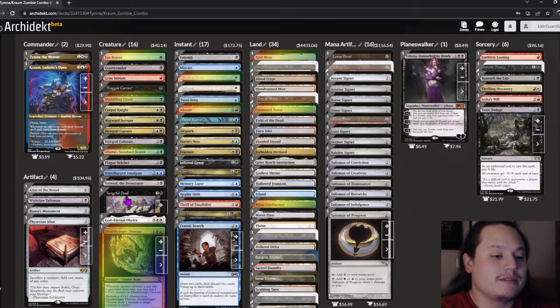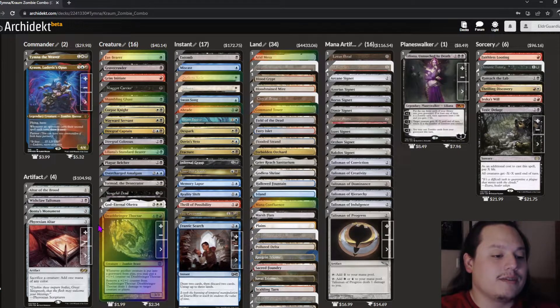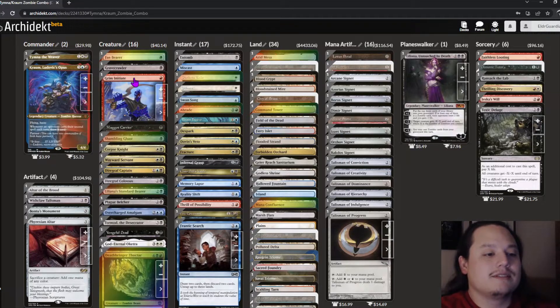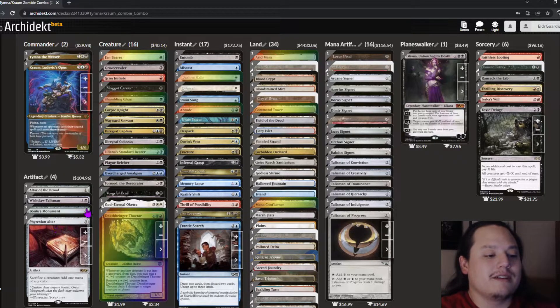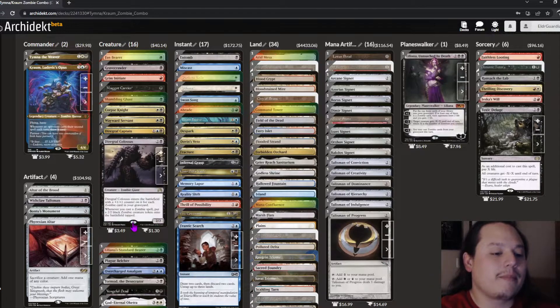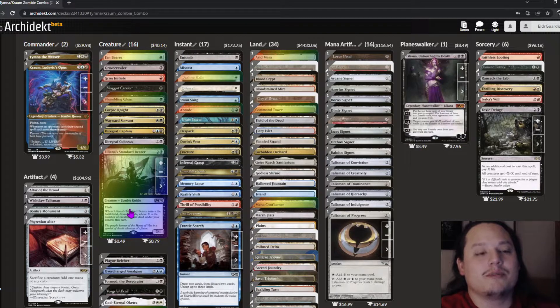Plague Belcher and Vengeful Dead all serve the 'when a creature dies it deals damage' lines in the combos. You could have Diregraf Captain, Grim Initiate, a Phyrexian Altar, and Liliana and just go to town. Diregraf Colossus creates additional zombies, and Liliana's Standard Bearer provides card draw whenever someone wipes your board or you swing all out.